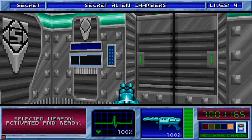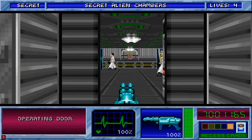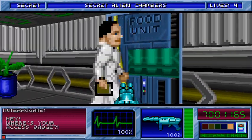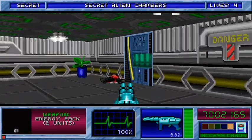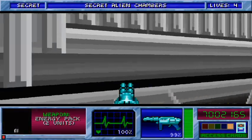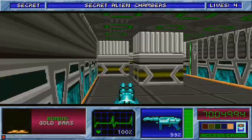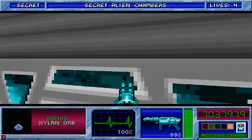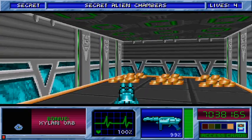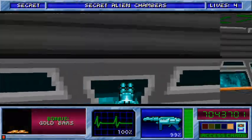Alright, so we are on floor 10, secret alien chamber. Let's blast open the elevator door. Take out these informants here — they may be good for you, I don't know. Right off the bat there's a secret. Let's go ahead and start pushing walls; there's a whole bunch of them around here. And quite a few xylenorbs too. Let's keep pushing walls, get the gold xylenorbs and whatever might be around.